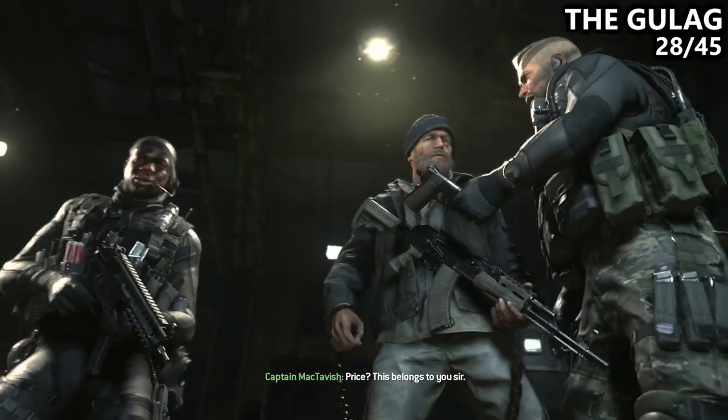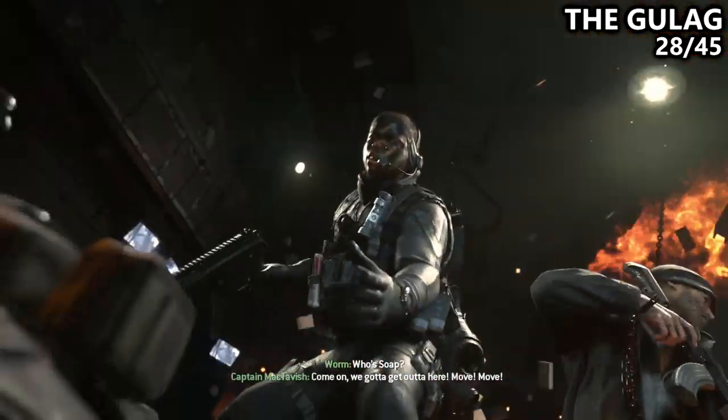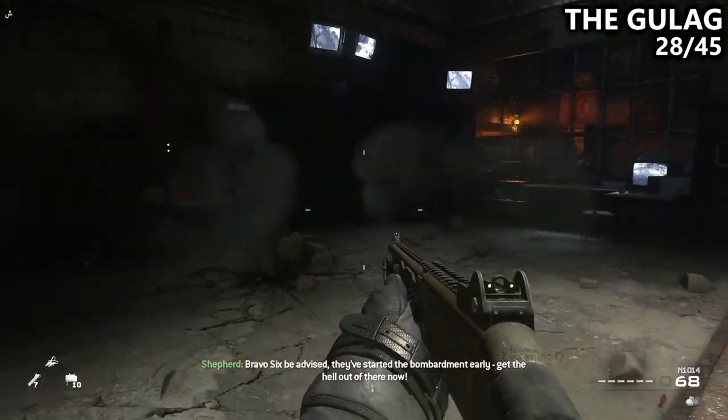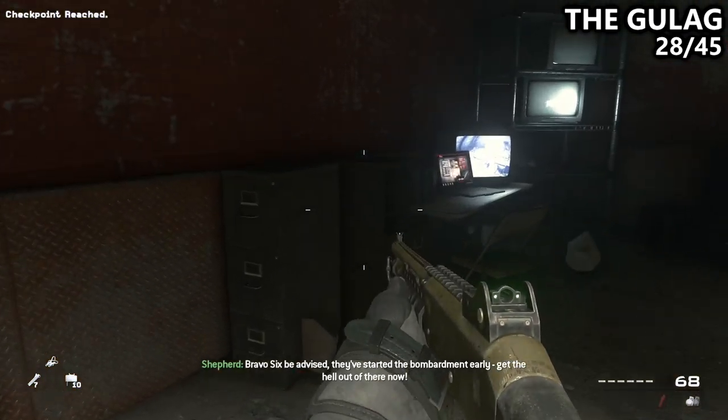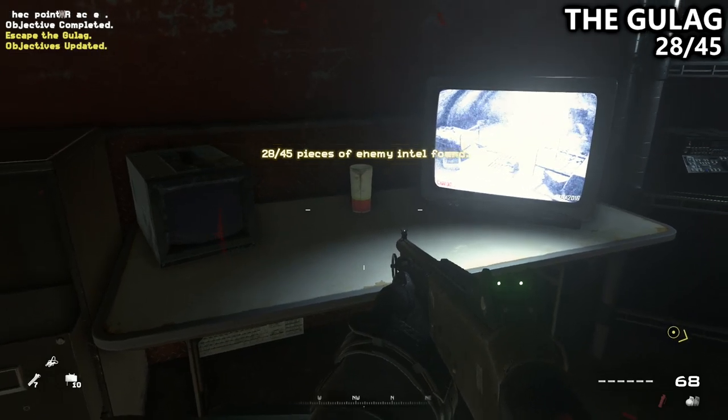Last but not least on the Gulag, you'll have a short cutscene where Soap and Price kind of meet each other, and you'll be picked up to run away. Just look to your left as soon as you gain control of your character to find the Intel on the desk. Make a quick run for it so you don't die though.